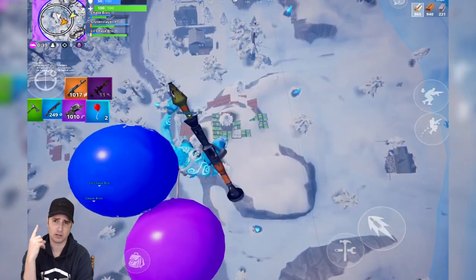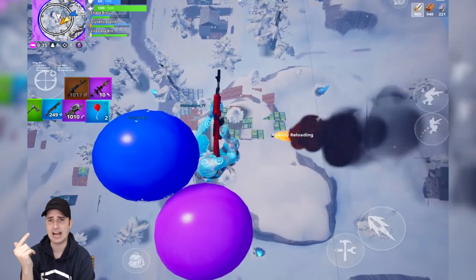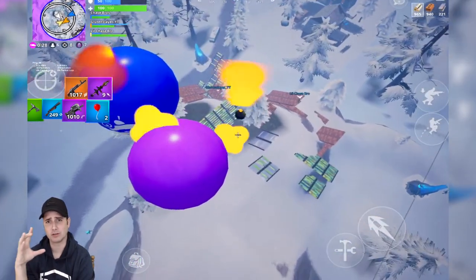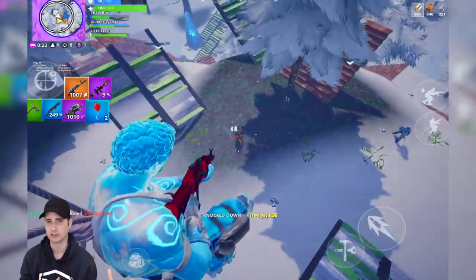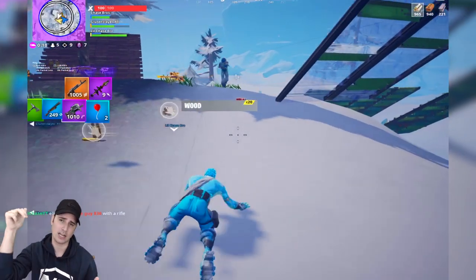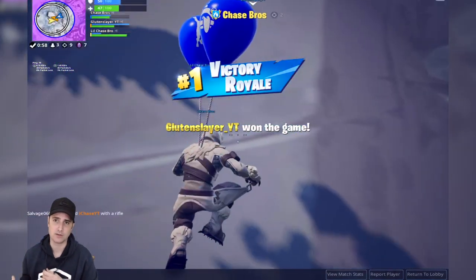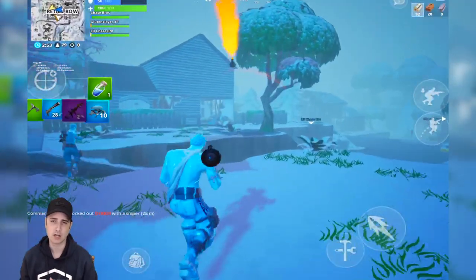I'm going to suggest two adjustments to indicators: one adding an indicator and two adjusting one. The first one I believe they need to add is an indicator for balloons. Balloons are absolutely the meta on mobile compared to other platforms, because when you're using a balloon, other players can't hear you due to crappy speakers and can't see you because there's no footstep indicator. This has led to people using balloons the whole match, just flying up high and pinging people from above.